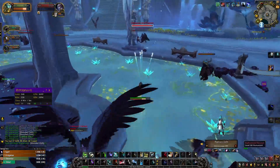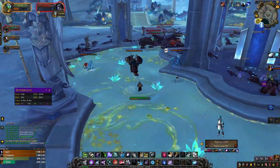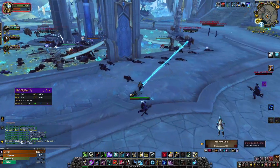These mobs drop lots of greens — you can sell them to any vendor, or disenchant them and use the shards or sell them on the Auction House. If mobs drop greens a lot, like in this location, BOE farming works well.